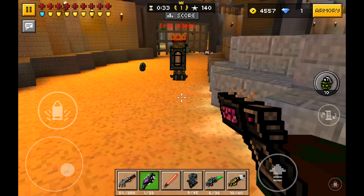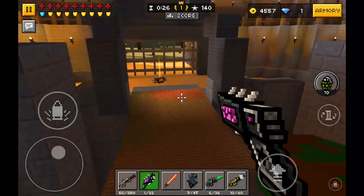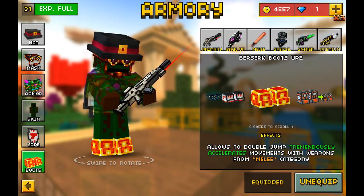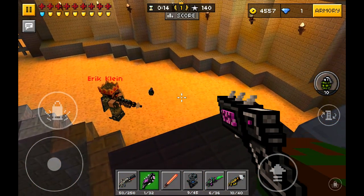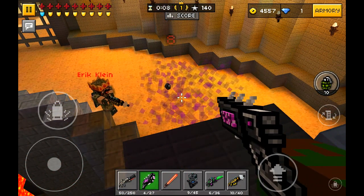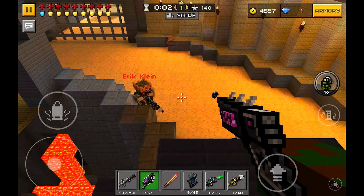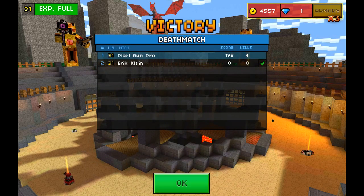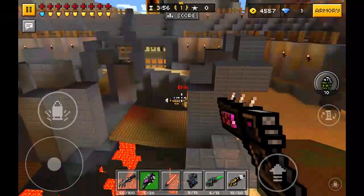Let me try to show you the area damage. Let me just change my boots so I can jump a little higher. As you can see — that hit him, that also hurt him, that also hurt him — and he died after four shots from this area damage. That is pretty cool actually, because then you don't have to hit the target so close.